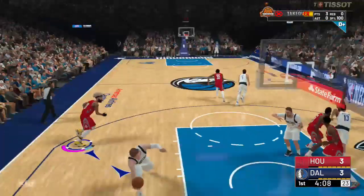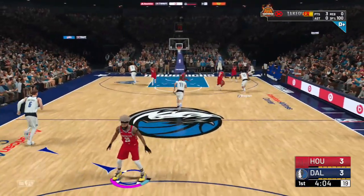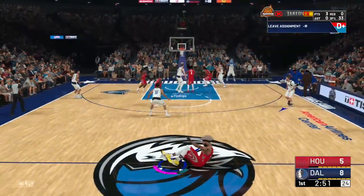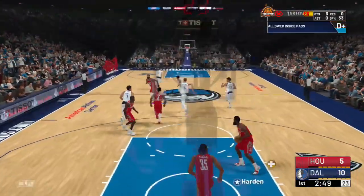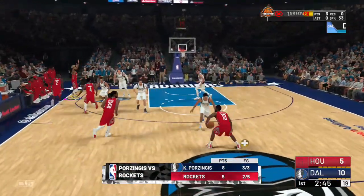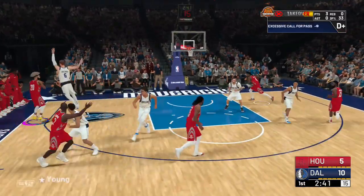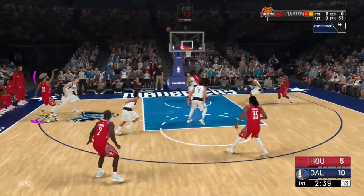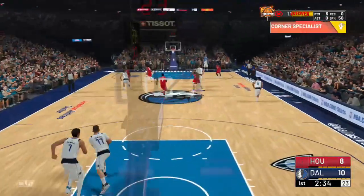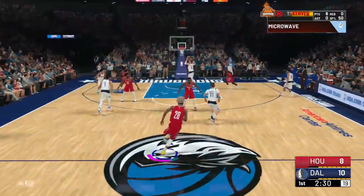That was early and lightly contested — that should have been a green, but you know how 2K is sometimes. On defense you don't want to play; just wait until you get the ball. Go to the corner, call for the ball, spam it up — they'll pass it to you eventually. Pump fake and then shoot it wet. That's what you want to keep doing for corner specialist and deep-range. Try to get team takeover because everything will go in after that.